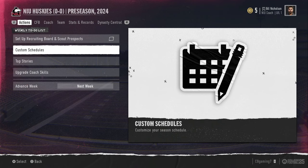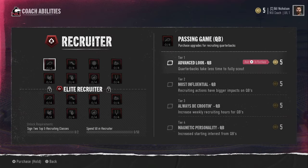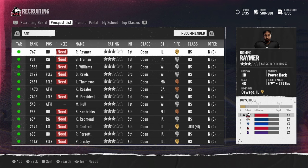We're back in preseason. You all voted to see me go through the whole recruiting process — all four weeks before week four's game against Buffalo. First thing we'll do is spend our five coach points. We need to focus on the D-line because we're going to lose a lot of players there, so we'll spend those on Advanced Look for defensive line. Now we're in the prospect list, looking at all positions to decide who to target, then we'll start sending offers and scouting.